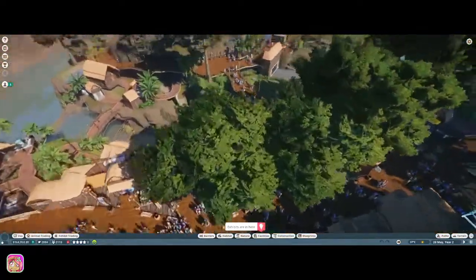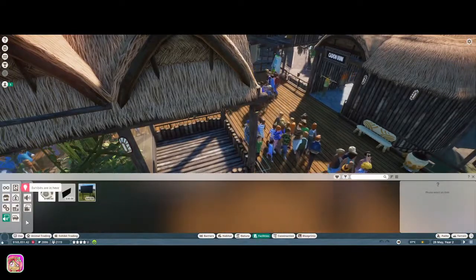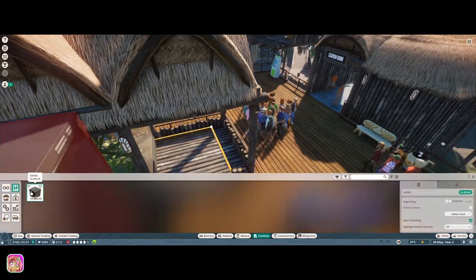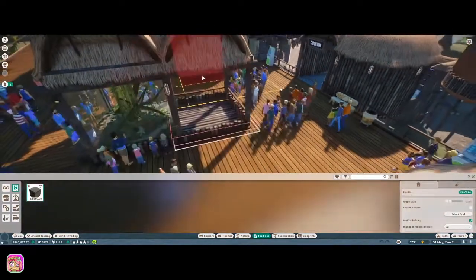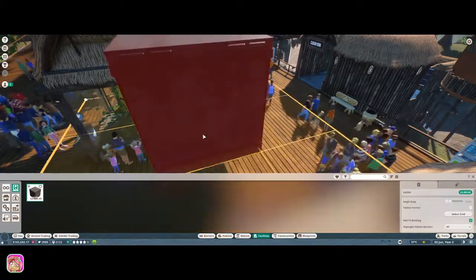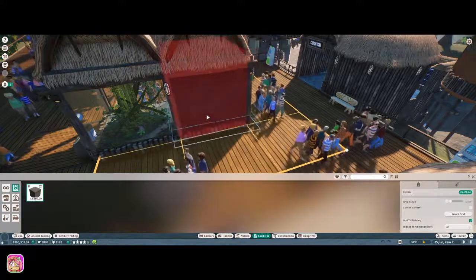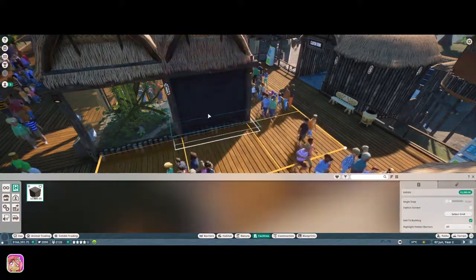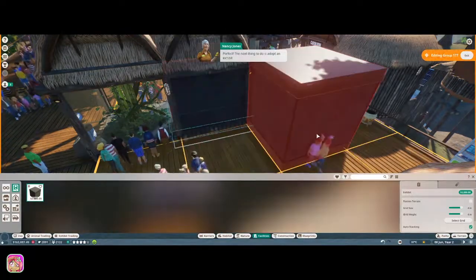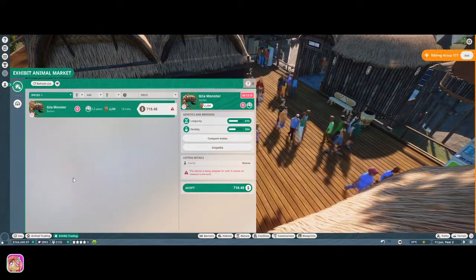I don't see where the marked area is anymore - she said okay very good. There it is! Let's go ahead and get an exhibit - it's an exhibit, not a habitat. Let me just place it down... there we go, I saw it. The next thing to do is adopt an exhibit animal to go in there. How about a Gila monster? Open up the exhibit trading section and adopt one.